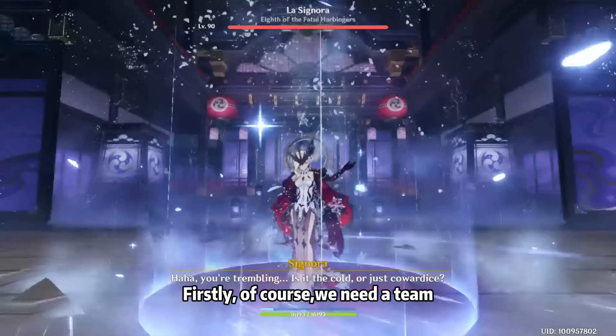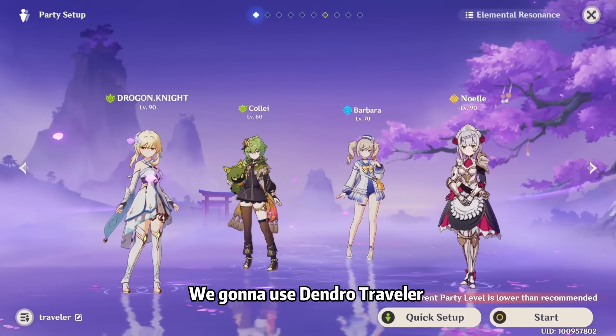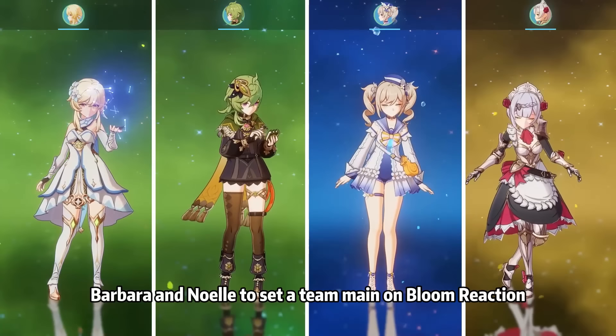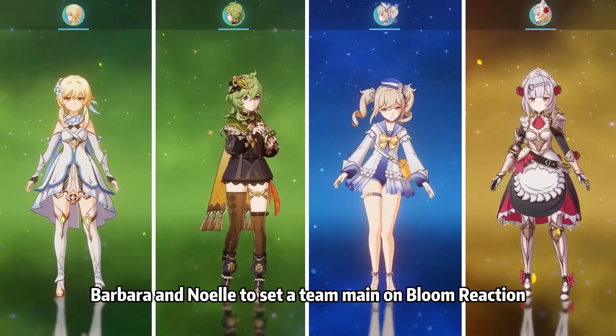Firstly, of course, we need a team. We're going to use Dendro Traveler, Kale, Barbara, and Noelle to set a team focused on the Bloom Reaction.